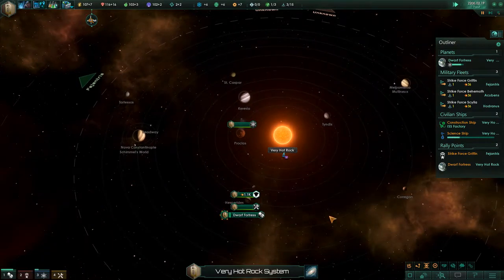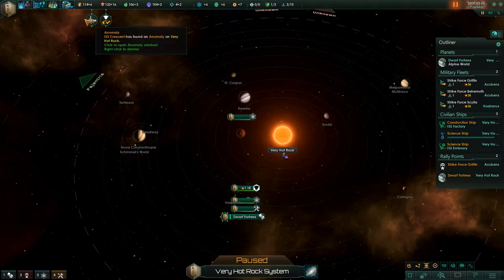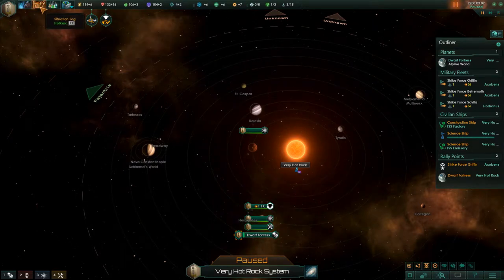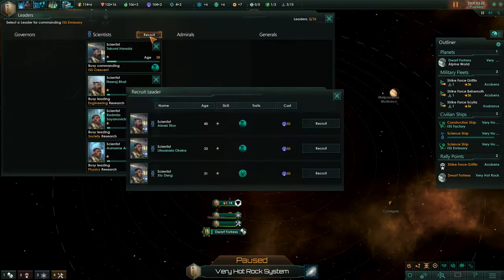That's a level 3, right off the bat. Our science ship is almost done. Construction project concluded. I'm not sure how much I'm a fan of the voice we have chosen for our AI. Our new science ship ISS Emissary — let's assign a leader. We have anomaly research speed plus 50%, anomaly fail risk minus 25% — wow, that's nice.